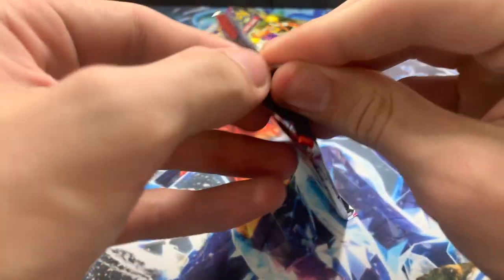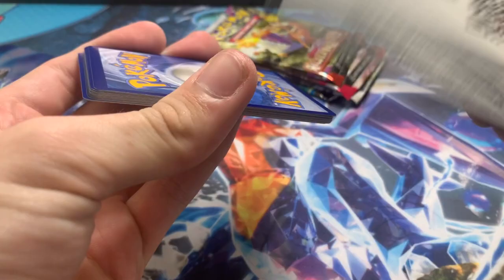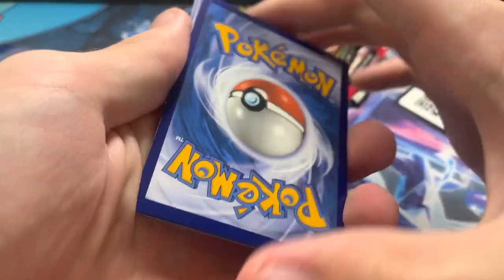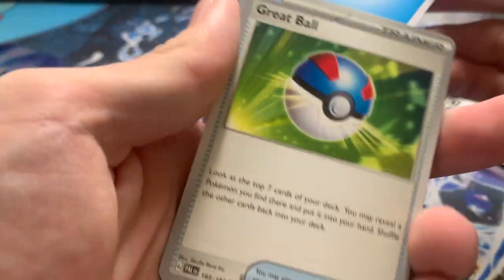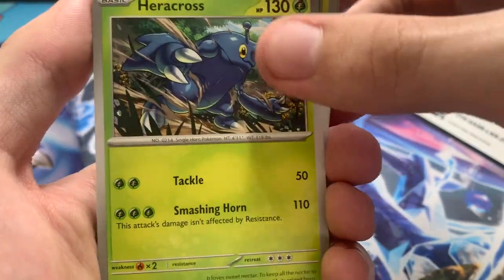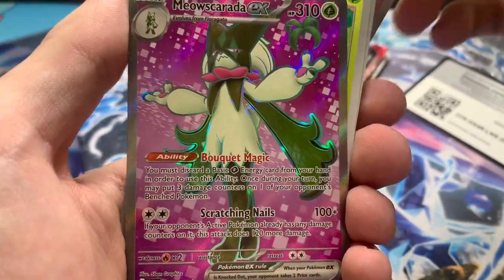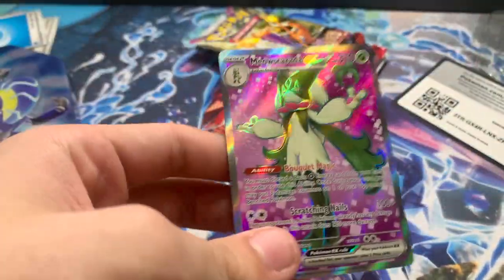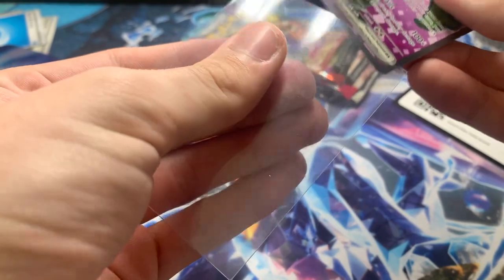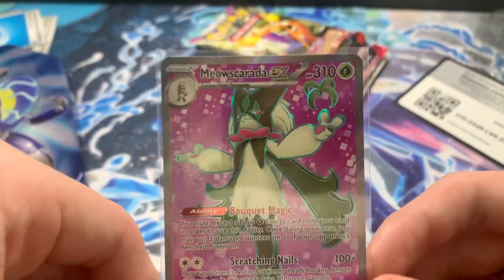It's been a while since I opened this kind of set. From the back of the first pack I'm guessing electric or water. We've got a Great Ball, Hoppip, Makuhita, Pincurchin, Heracross, Kilowattrel, Azumarill, Cufant, and Tinkatink. First pack we have a hit! That is a clean, sick card. I'm already happy with this box — I don't know what else I could ask for.